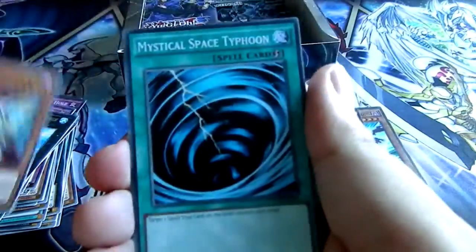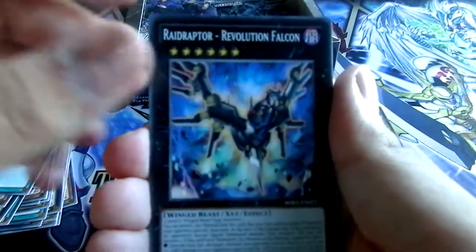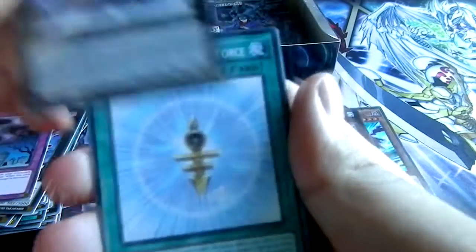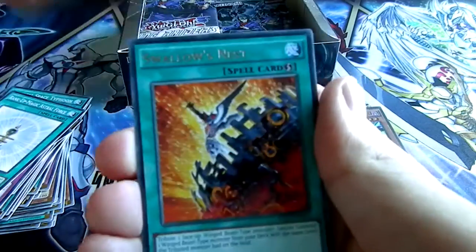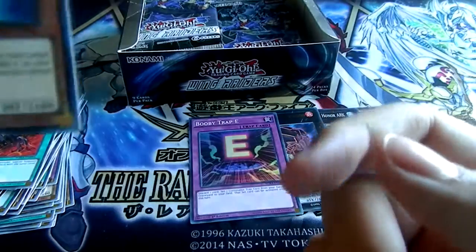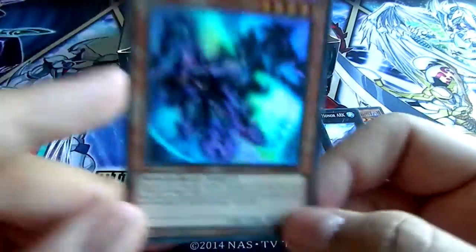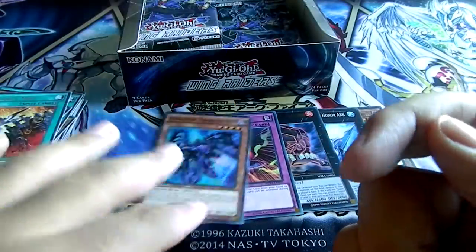Raid Raptor Mimicry Lanius — wait, oh my god, nevermind. Mystical Space Typhoon, Raid Raptor Revolution, Call of the Haunted, Number 66 Master Key Beetle, Rank of Magic Astral Force, Raid Raptor Sharp Lanius, Swallow's Nest. And then a super rare — Raid Raptor Necroparrot. This card is okay though, because you can get back your Rank of Magic spell cards from the grave by tributing another Raid Raptor monster, which I think can include itself — but then you can only special summon that turn with Rank of Magic cards.